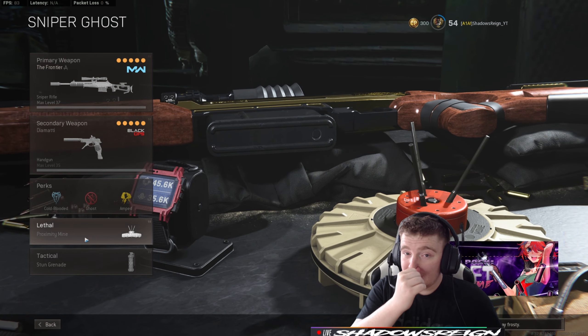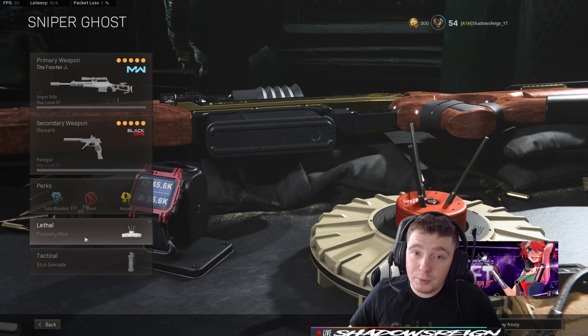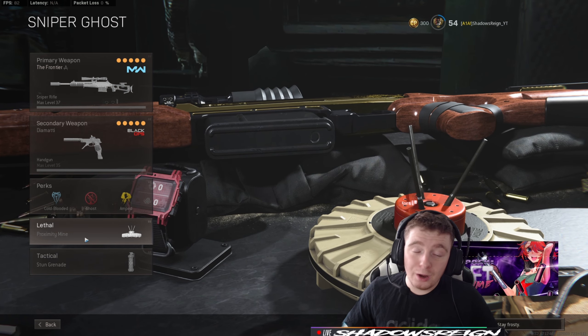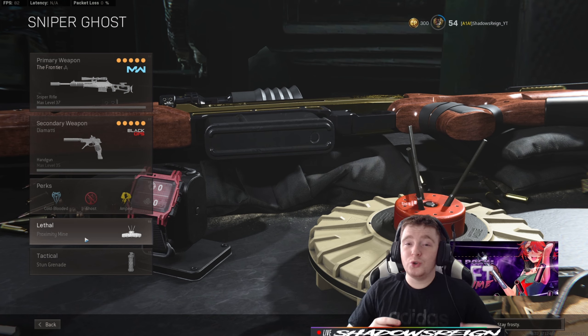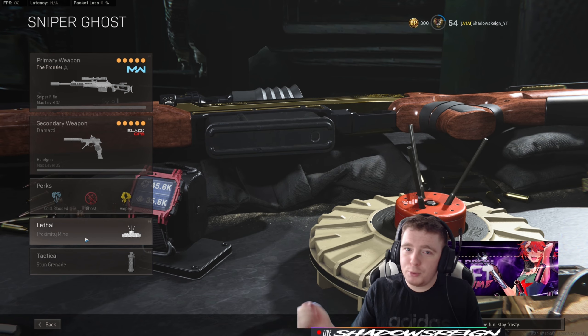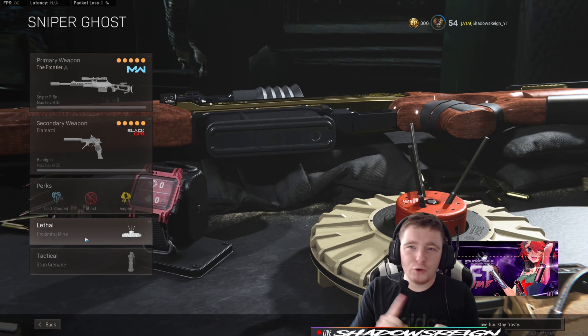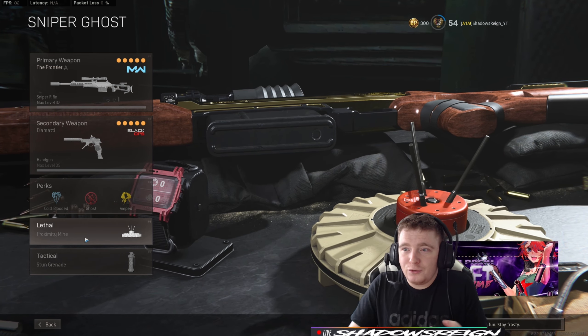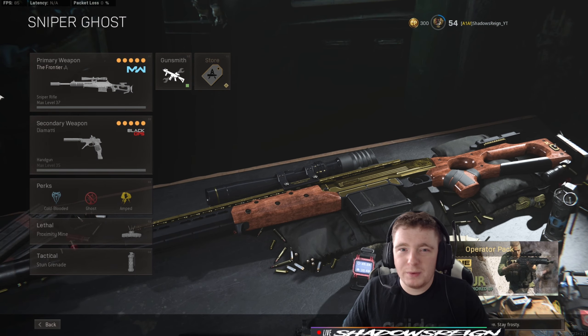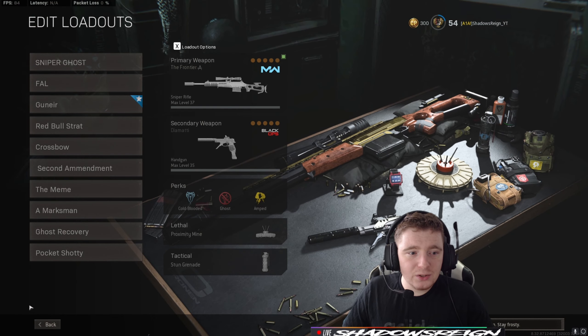I use proximity mines on any sniper class. When I snipe I like to own the building I'm in — I'll usually have an AR in combination with that. I don't want the fear of getting caught out, because people pushing rooftops usually have SMGs or shotguns — things that can deal with me at close range.